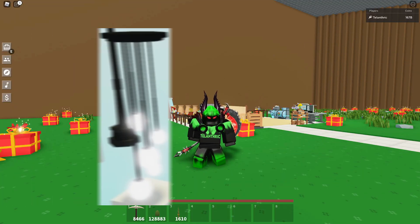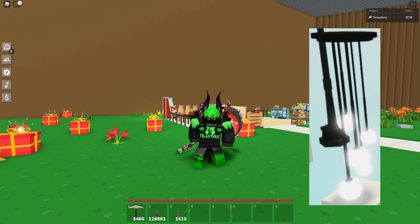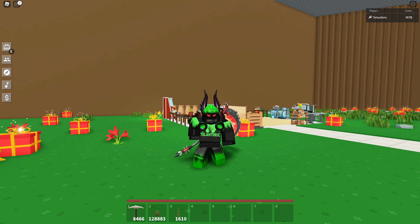I have one more leak. So this is another light thing — ignore the pole on the left because that belongs to another light I showed in my last possible leaks video. But this is going to hang from the ceiling. I don't really know what it's called — it's just a whole bunch of glowing things coming down from wires.